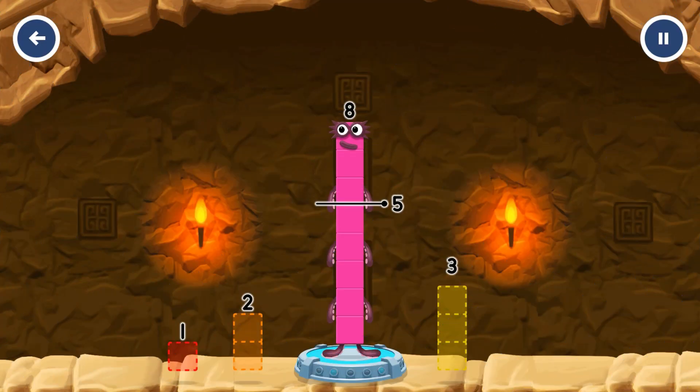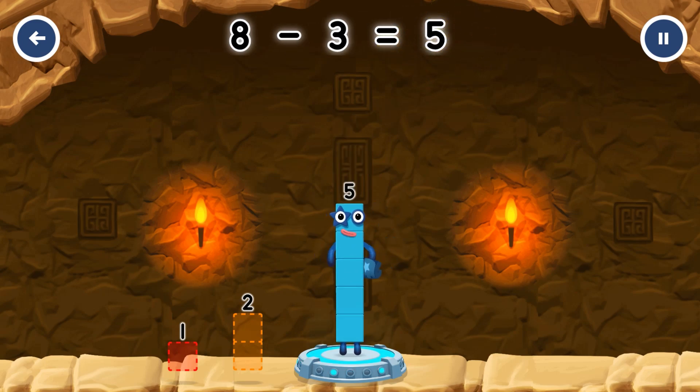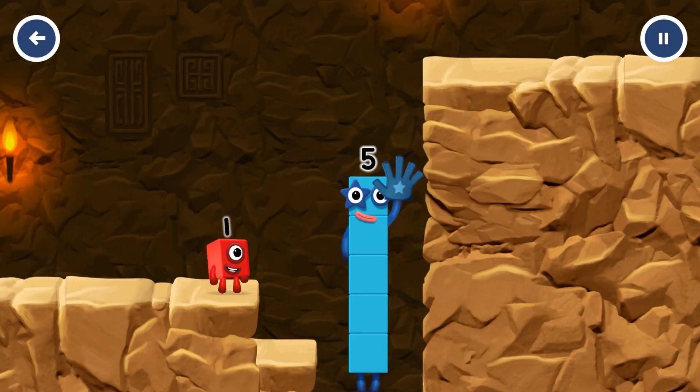Take number blocks away from eight to leave five. Three, two, one — three! Solved it! Eight minus three equals five! Hi! Five! Yes! You got it!